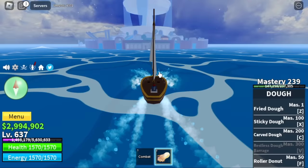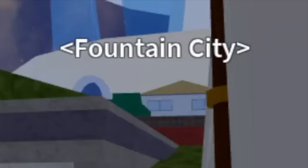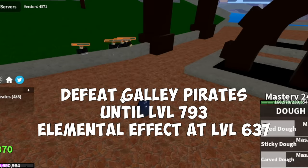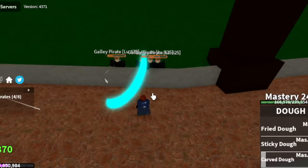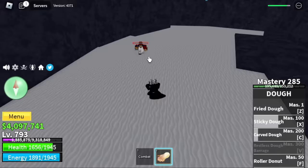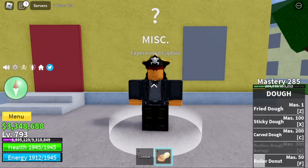Next up: the final island of the first sea — the Fountain City. Target here is the Galley Pirates. Elemental is already in effect, no damage. We're going to grind here until level 793. After that: defeat the Ice Admiral, finish the Prison Quest, and we're heading to the second sea.